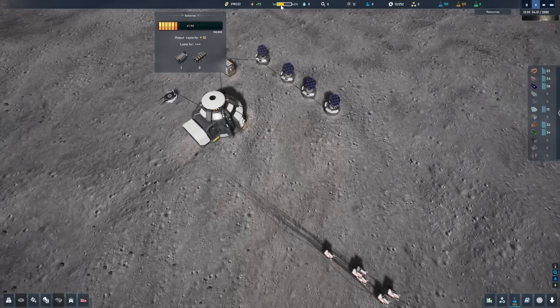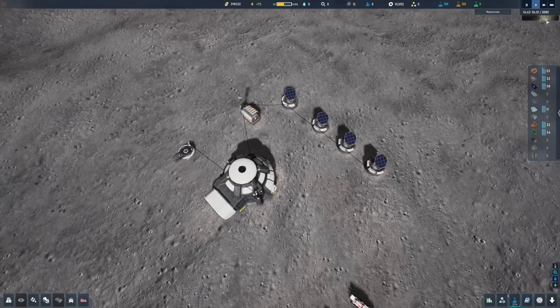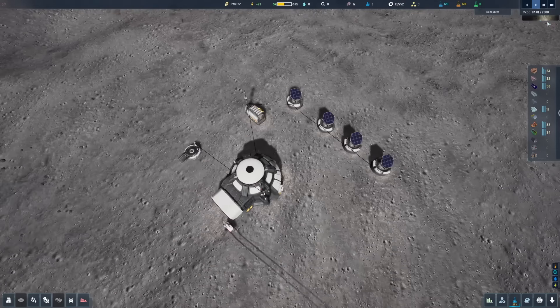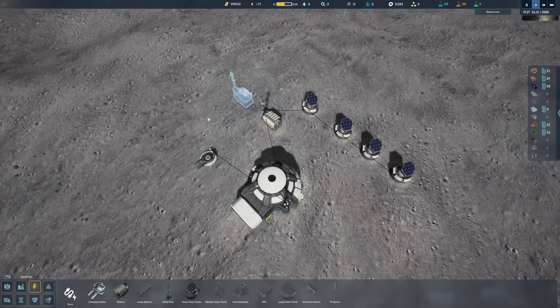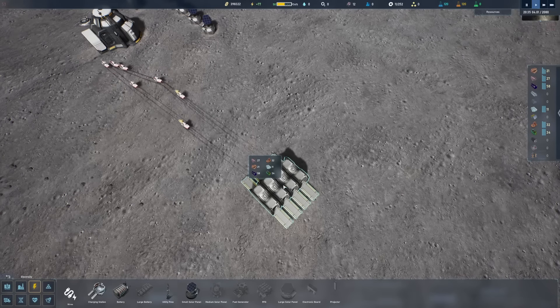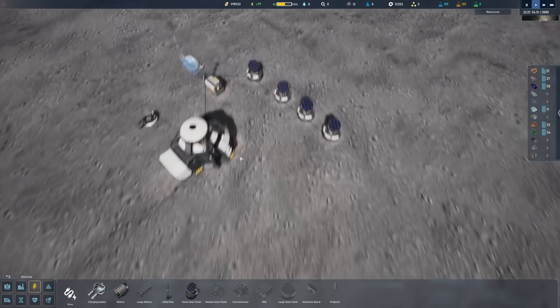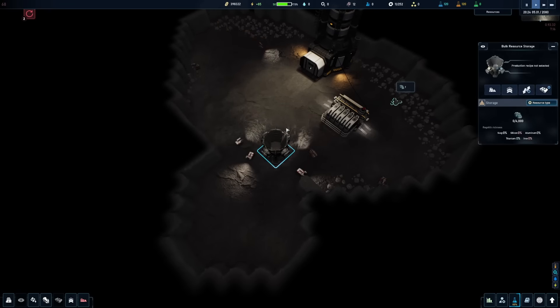The batteries are already halfway full. There's just one right now, but we could set up another one. We do need a lot of energy stored up because the nights on the moon are long, so let's get another one going right next to the other one. We need to keep track of our starting resources. Now the drones have the resource container set up, so we just go in there, select regolith, and they'll start moving all the rubble into the container.